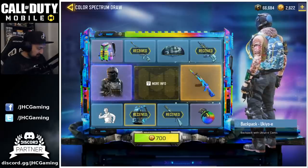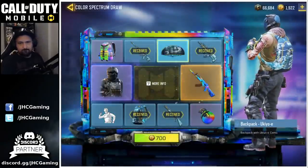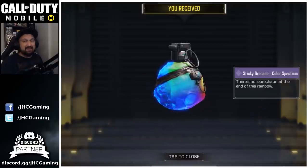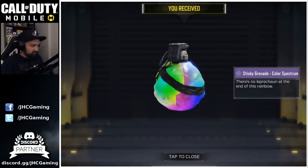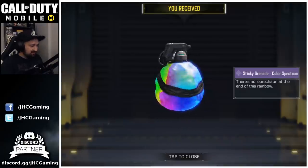Spin five for 700 cut points: and it's the grenade — a sticky grenade skin. I always use frag grenades and never use stickies. It's pretty cool though. Not sure if I'll start using them again.